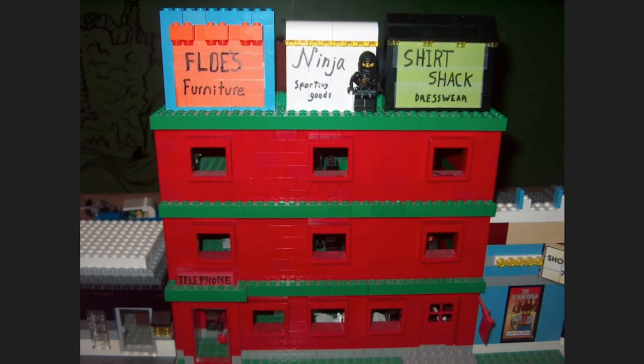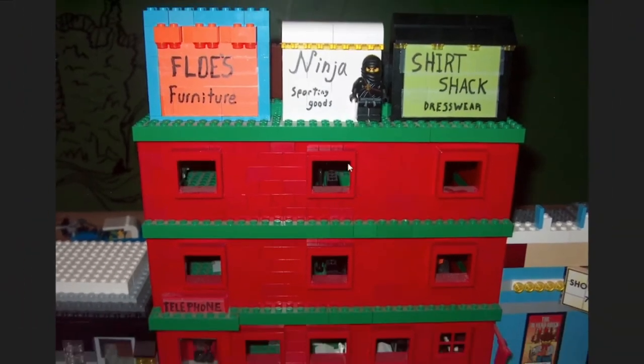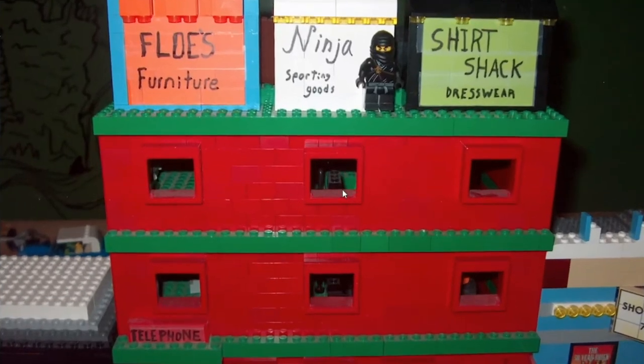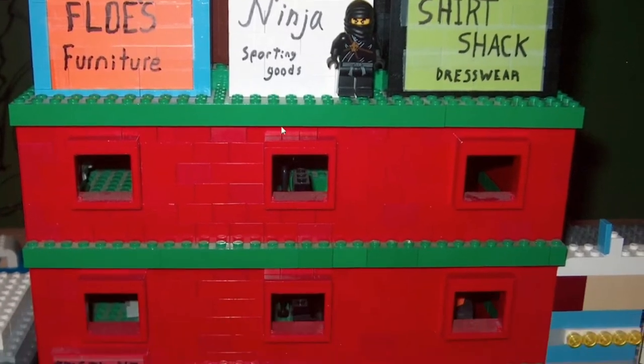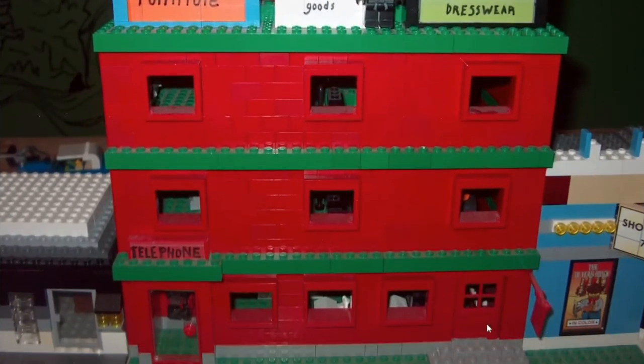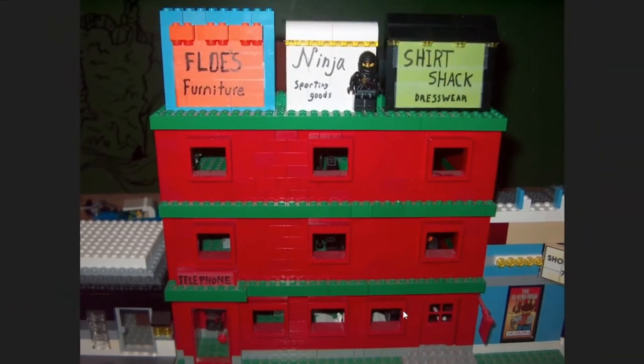Much more departmentalized now with three distinct stores: I had Flo's Furniture, Ninja Sporting Goods, and The Shirt Shack Dresswear. Ninja Sporting Goods was using the 2012 Kohl minifig as part of their advertising board. I did have this one Ninjago set from the 2011-2012 Wave 1, but never really pursuing that theme anymore — I just kind of incorporated him into the city. So we've got our red train door now, and the same window structure has been transferred over to this current building. This window style did carry on into the fourth generation.